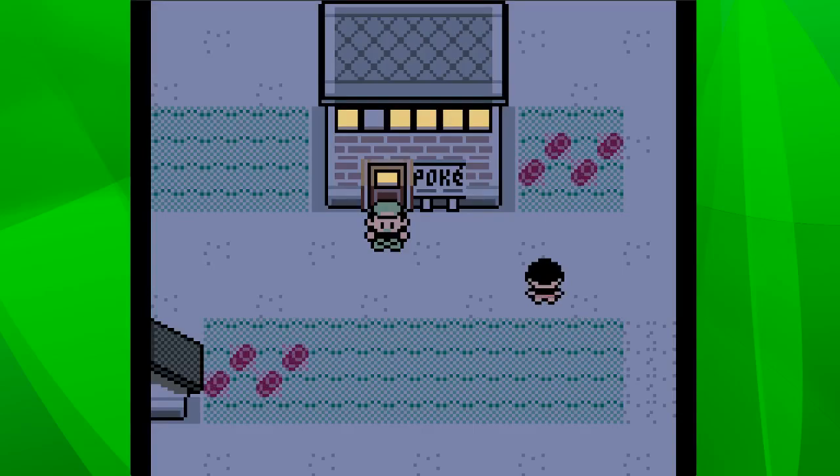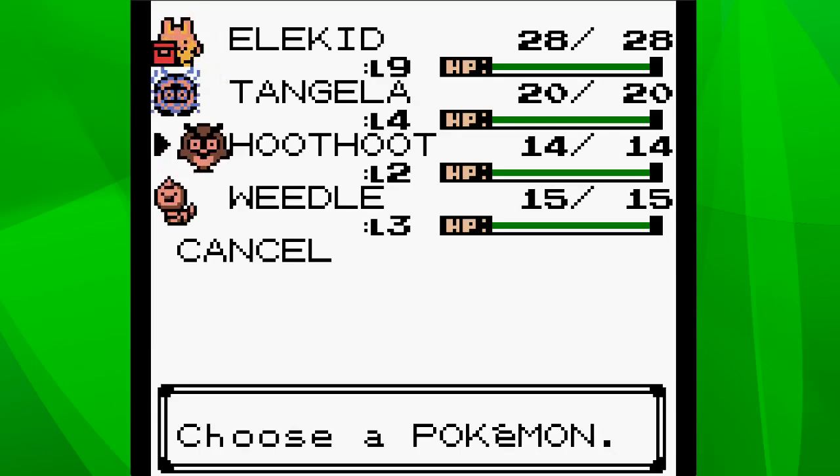Hello everybody, welcome back to the next episode in our Pokemon Crystal Clear walkthrough. Last episode we left off, we'd just journeyed through to Pewter City from Viridian and Pallet Town. We started off with an Elekid, caught a couple of Pokemon along the way - a Tangela, a Hoothoot, and a Weedle.